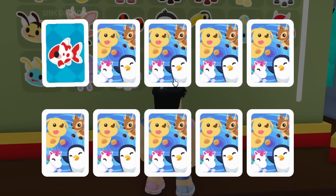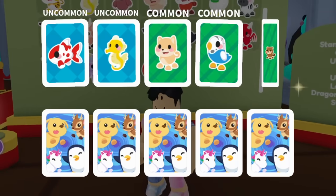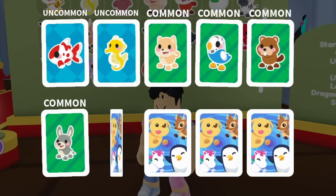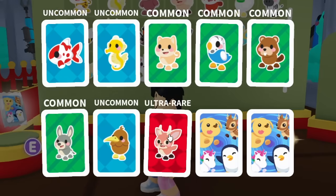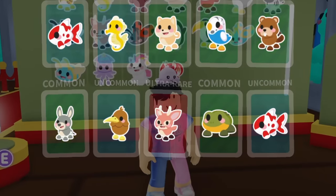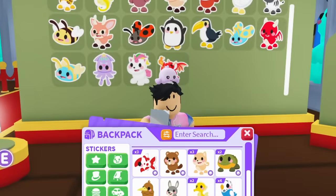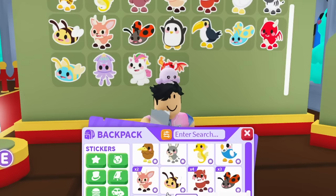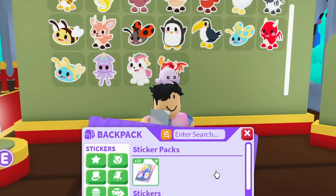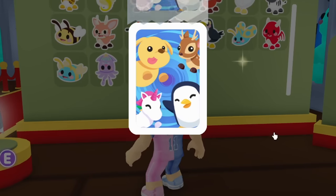I at least want to get all 24 non-animated stickers. The legendary is only a 4% chance so I feel like I can do that on my own. Still no legendary — ultra rare, common — let's keep spamming. We now have 15 of the 25, still missing 10.